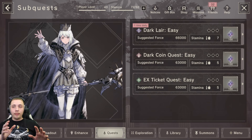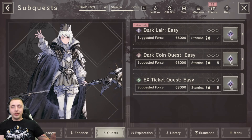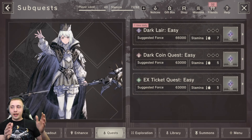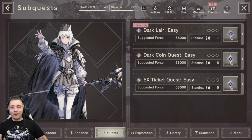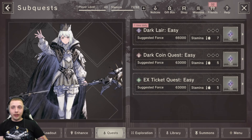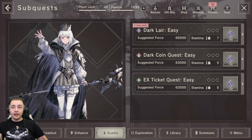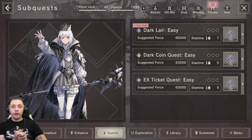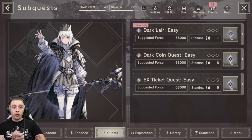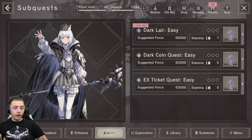Step one is unlocking all the weapons and the memory quest. Step two is farming all the stages until you get the weapons to stage four, then you'll get beginner's trials which you want to clear. After that, get all your dark weapons up to level seven, then clear the intermediate trial. Then bring all your weapons up to stage 11, which opens up the advanced stage. I know this can sound overwhelming but I want to lay it all out so you don't make the same mistake I did farming one weapon at a time.